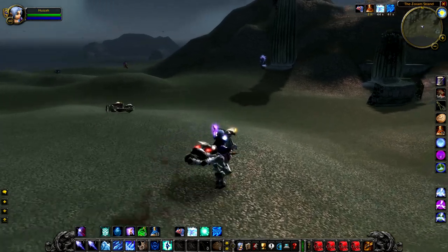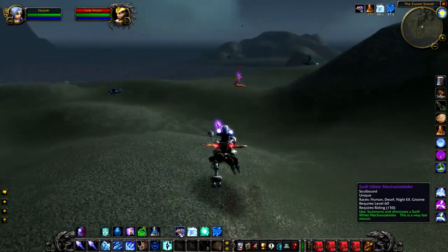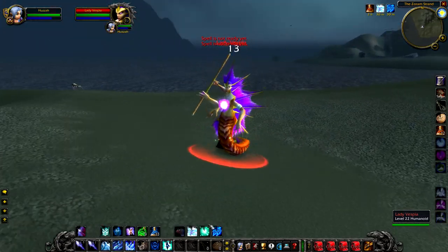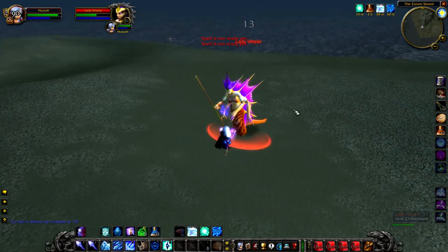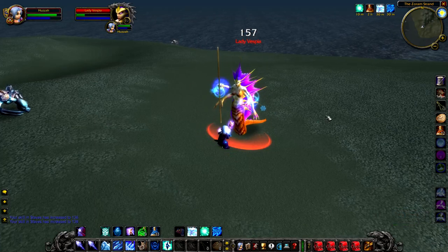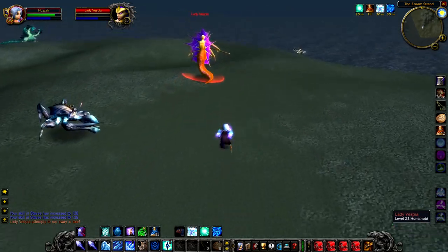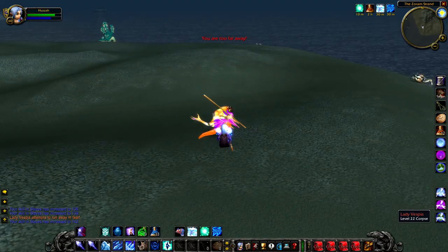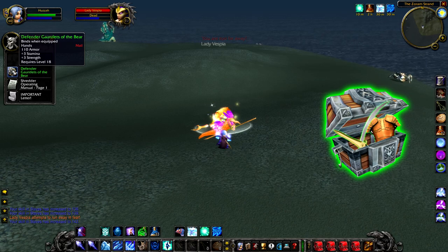Up next we have Lady Vespia, a level 22 rare that hangs around on the Zoram Strand. I made a pretty big mistake when I made my Darkshore video because I mistook Lady Vespia for Lady Vespira, the rare in Darkshore that actually drops a rare item. Lady Vespia did not get the same treatment from Blizzard, and a lot of players have historically been quite confused because they are both Nagas, they're both on a beach, and there is one letter difference in zones next to each other.